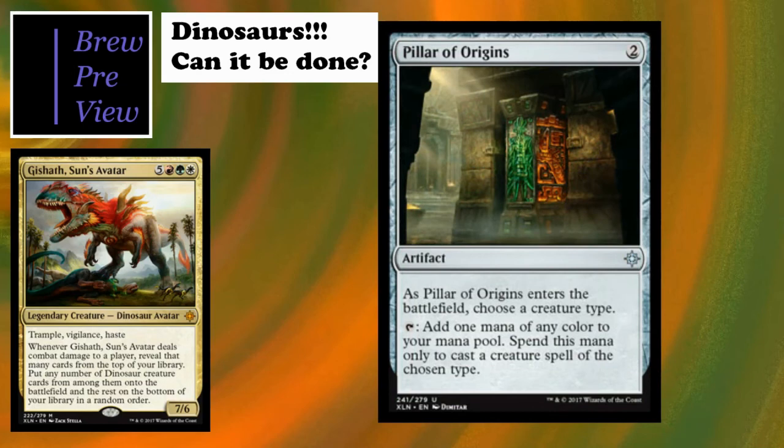Pillar of Origins is a new card from Ixalan - choose a creature type, and tap to add one mana of any color spent only to cast creature spells of the chosen type. It's a decent mana rock especially for full tribal, but a little limiting if you can't find any creatures - then it's just a two-cost artifact doing nothing. I definitely wouldn't include this in low creature-count tribal decks like wizards, where I'd rather have a Mind Stone.